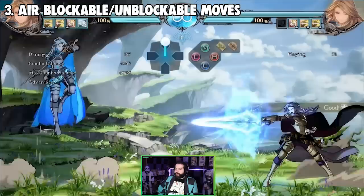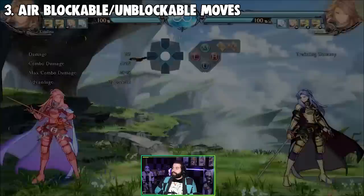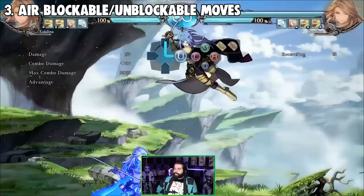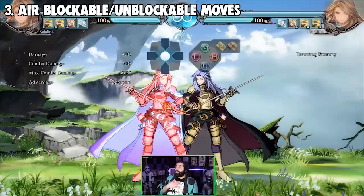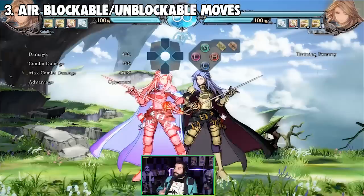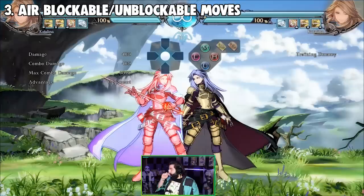Why can you block some things in the air but not others? It's because every single grounded move in this game is air unblockable — meaning if Catalina is airborne and the opponent uses a grounded normal like 2H or 5H, those are air unblockable. She can block in the air only if the move is not grounded. So everybody's anti-air consists of like 2H or 5H, and if they're grounded, those will air unblockable you.